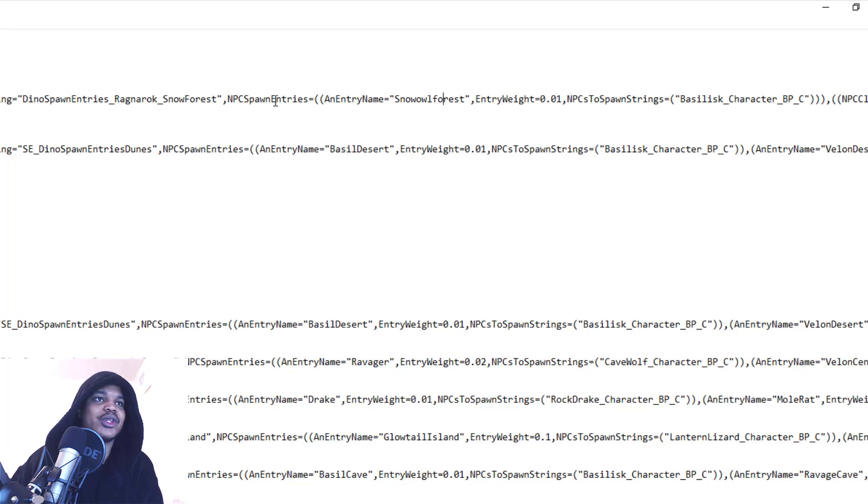The entry name doesn't really matter. Then close the quotation marks, add a comma, and EntryWeight=0.01. This number is the percentage at which these dinos will spawn — 0.01 means 1% of spawns. If you set 0.1 that's 10%, and if you set 1 it will basically be the only dino spawning in that area. You want something balanced, though you can adjust it higher or lower.